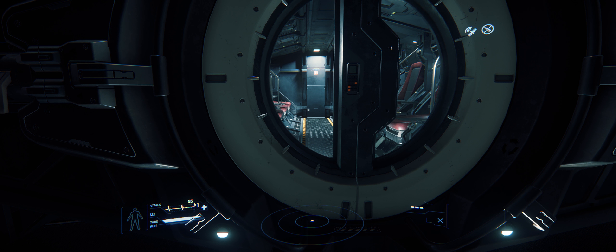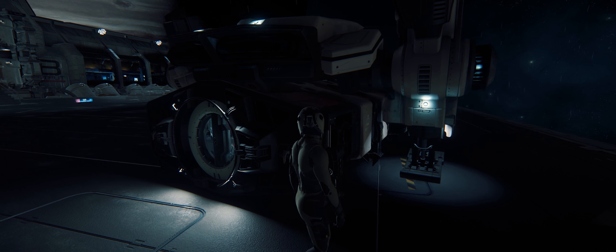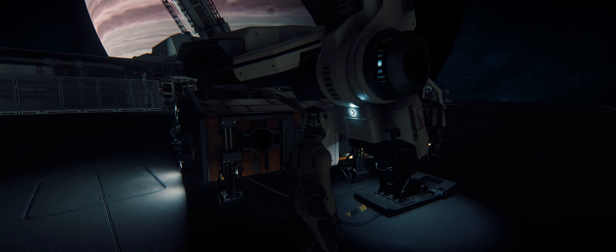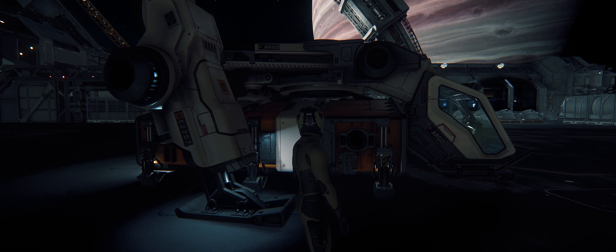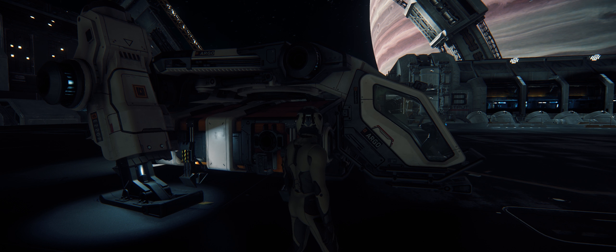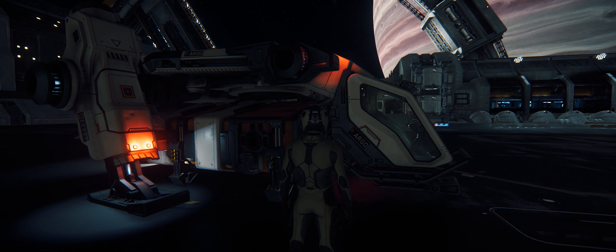What I like about this is the cargo is actually seating for eight, so you could fit a small squad of troops in there. This is going to be used to shuttle those troops from cargo ships or even Connies to a smaller landing zone on a planet. Obviously it's going to be a lot easier to land one of these in a capital ship or a Caterpillar, something like that.